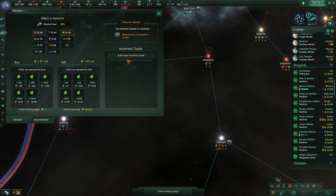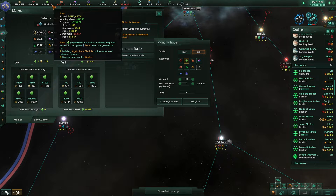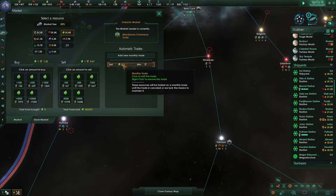You could also do a monthly trade here. You're going to sell food — food right now is at 110. If you click shift you add 200, so basically now every month you're selling 211 food.